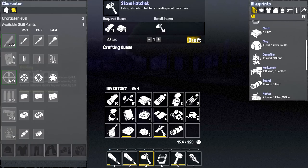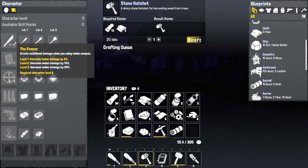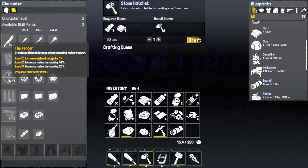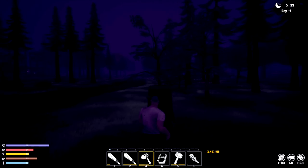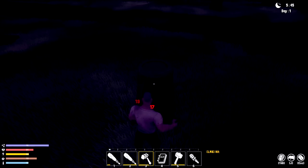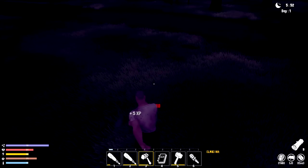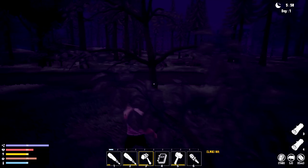I think I need two points for some skills. I accidentally selected one — it looks like picking a skill opens up other ones in the tree. We can also hit stumps and get a little wood and fiber from them, though not as much as full trees.